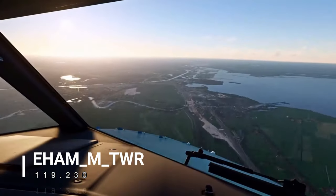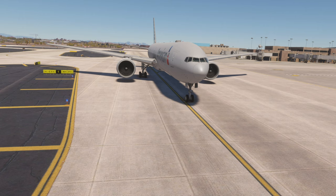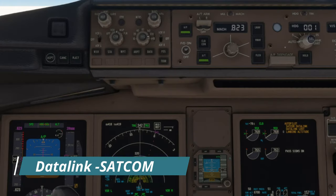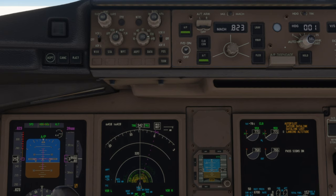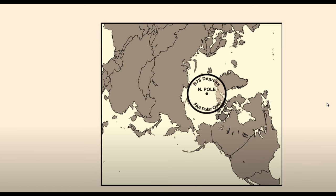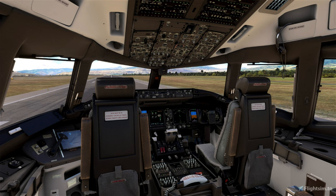The PMDG Triple Seven has always had non-normal procedures and systems — let's see what happens with one of them. Datalink and SATCOM failures are two in particular that are quite astonishing, simulated here on the EICAS display. This is due to radio waves being very erratic in the northern hemisphere region where aircraft navigation switches from magnetic heading to true heading. Considering the failure of SATCOM shows how in-depth this aircraft can be.